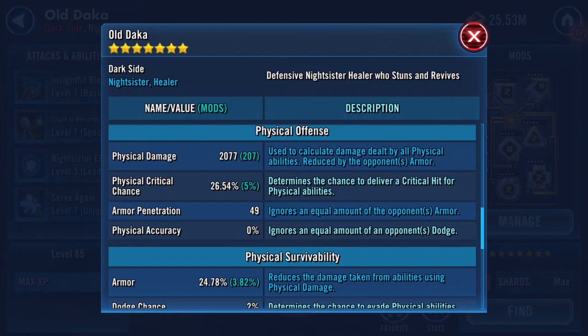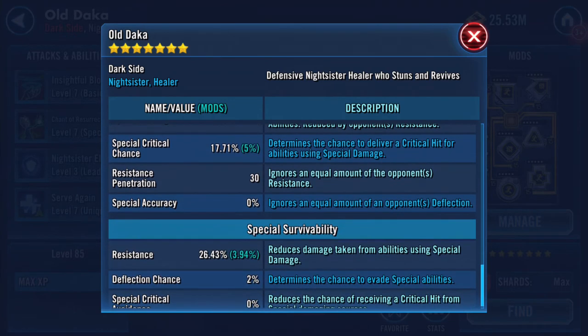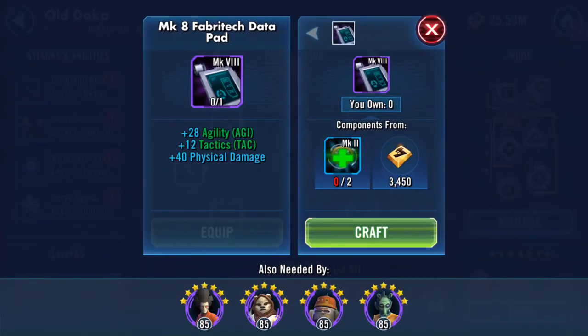2,077 physical damage - I don't know exactly how much it increased, I'd have to read back - 2,478 armor, 3,286 special damage now, and 26.43 on her resistance. Any of these I have multiples of.